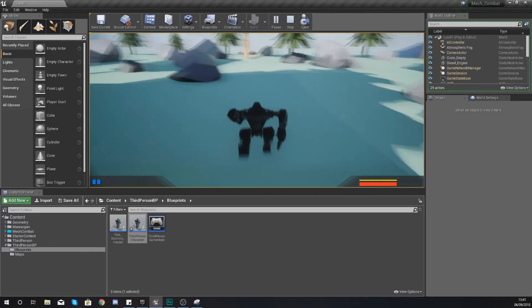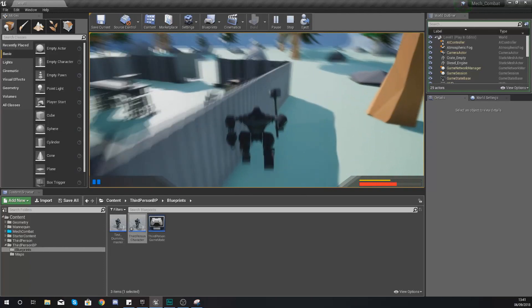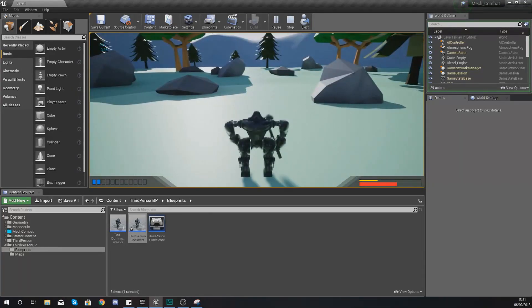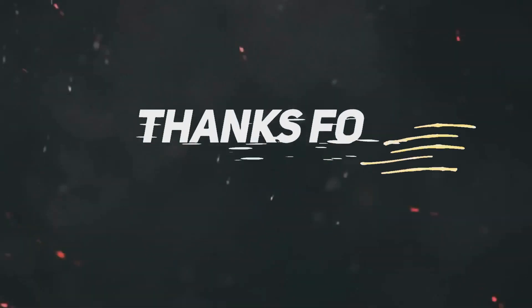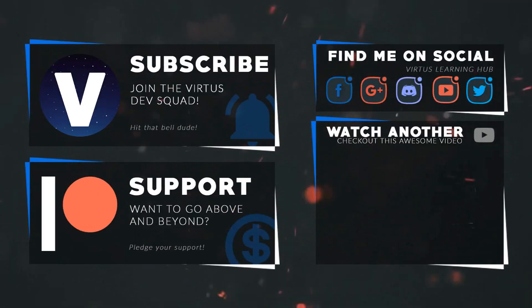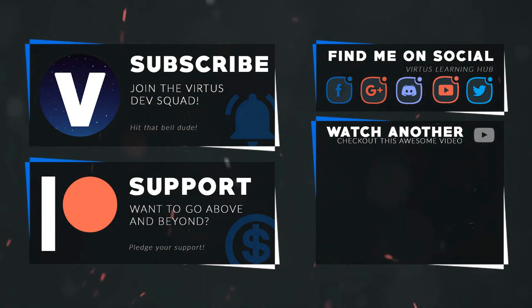And that's pretty much everything for our sprint system — all set up and good to go, with regenerating energy as well. I hope you guys enjoyed the video. Thanks for watching, stay awesome, keep creating — your boy Vertus signing out. This video was made possible by my supporters on Patreon; check out the link in the description for more videos like this.